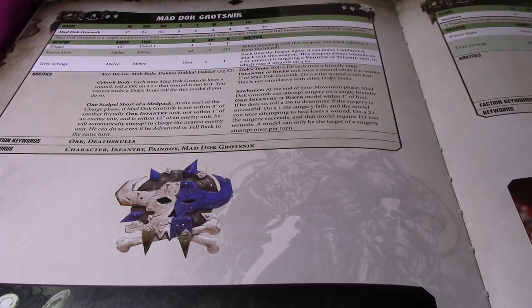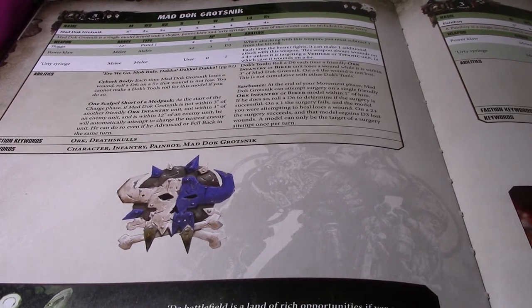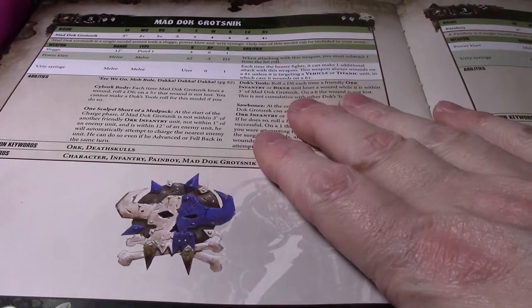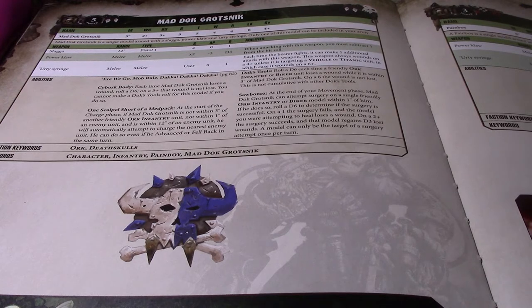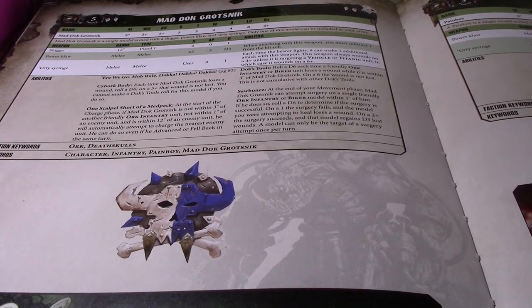When you look at the Pain Boy, it says friendly clan Pain Boy. The big difference between Mad Doc and a regular Pain Boy is Mad Doc will heal any clan, whereas Pain Boys will only heal their own matching clan. That's an important difference.